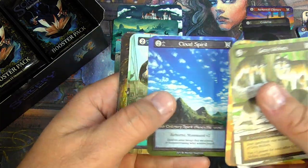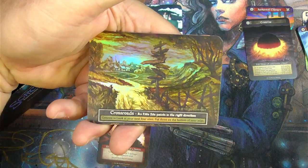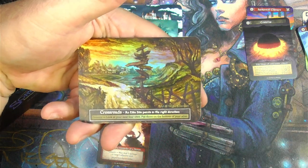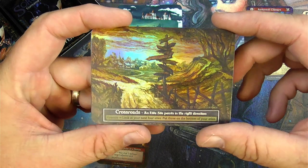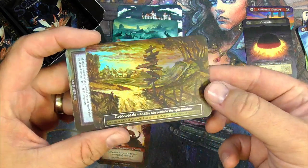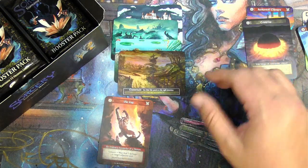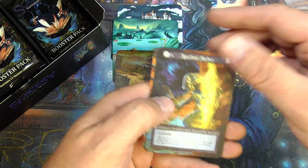Wolves. Got a Foil coming up. Crossroads Elite, Sight, and Foil — very nice. Points in the right direction — just a little bit. Look at your next four sights, put three on the bottom of your Atlas: a big scry three right there. Very cool. Foil Elite Sight — it's a winner. Not sure where I want to put it, but I'll put it there.